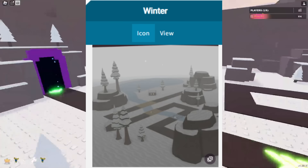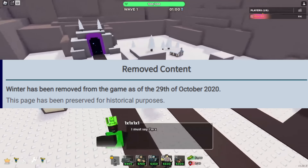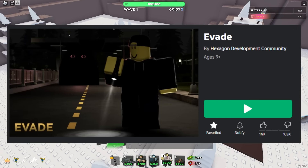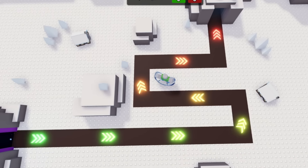The next map is Winter. This was also an old TDS map that was removed in October 2020 — almost 5 years ago — which was made by Beef Choplets, a developer of Evade. This map is themed around winter, and the layout is in a weird S shape.